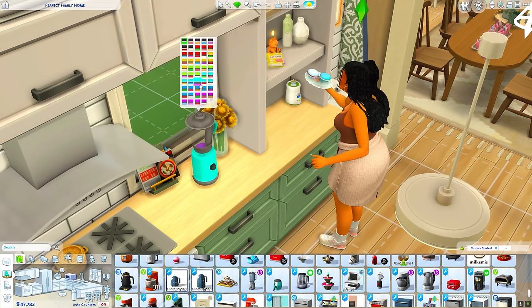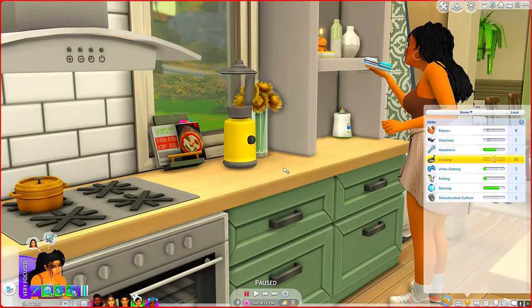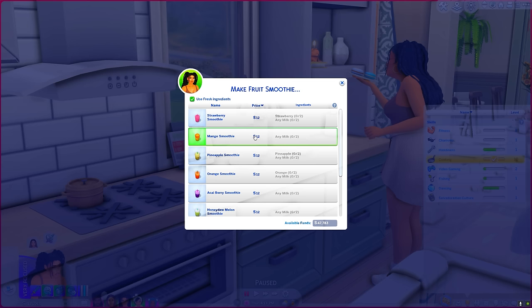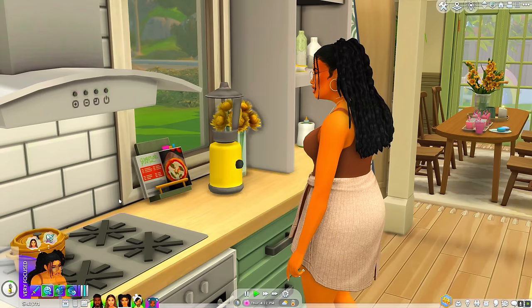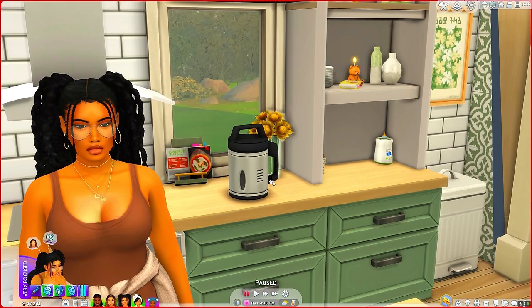Next is the Smoothie Blender by Ice Mun Mun — it adds a ton of different smoothies and you can even make shakes. I love how they require ingredients, because if your Sims are on Simple Living you can have all of these ingredients in order for these things to work. Your Sim will put the contents in the blender and you'll wait for it to blend up — just another cute way to add things into your game.